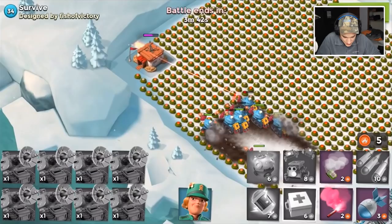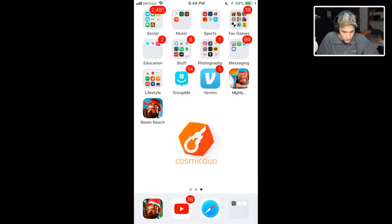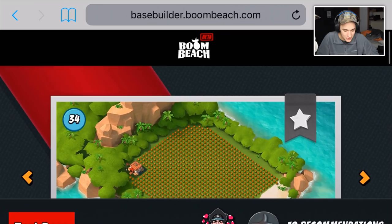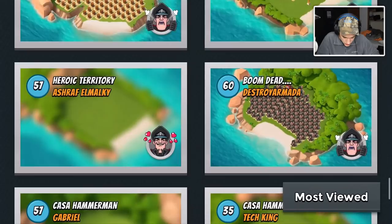It looks like we didn't even lose one — we just lost one at the very end. Very simple. We need to find an oil one. We changed our logo — if you guys haven't looked at our page, we actually changed our logo, which is pretty cool. We like it a lot. I want the oil ones — the green ones.